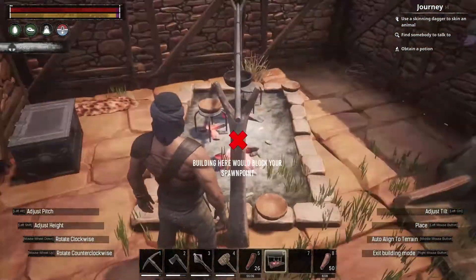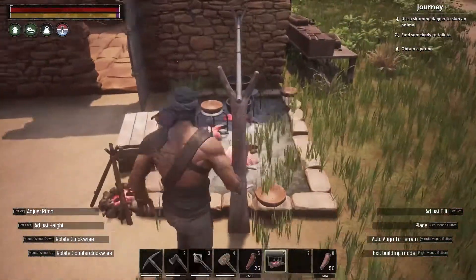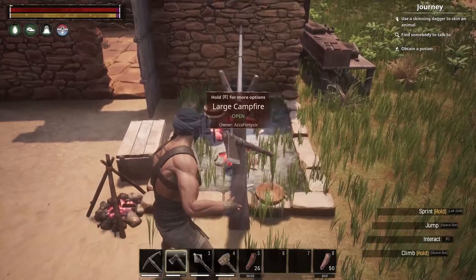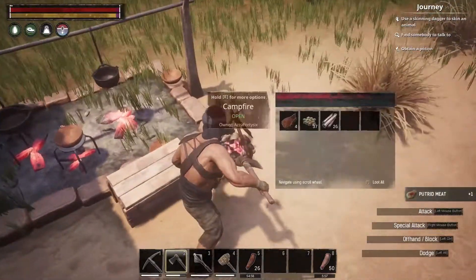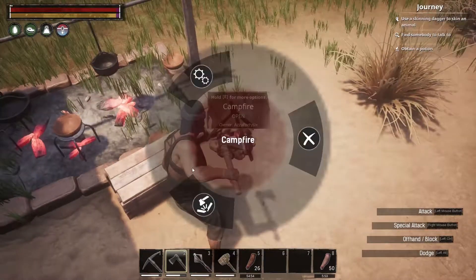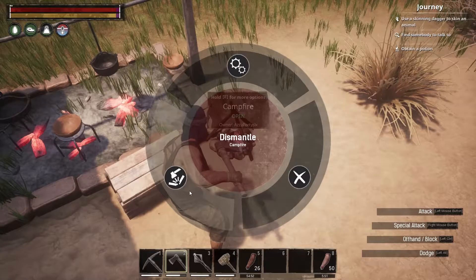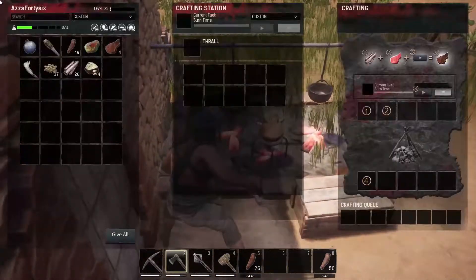For the campfire, it's definitely going outside because it's kind of huge. What if we put it right here in this little corner? That looks fancy. So what we're going to do is dump everything out of this campfire and put it in the new campfire. Can we dismantle this? Yes we can. There we go — we got that stone back. Hell yes.